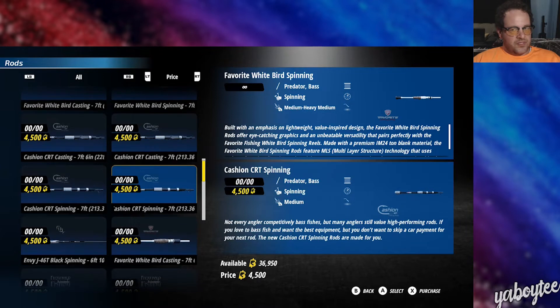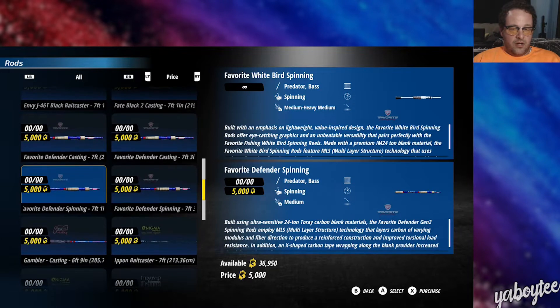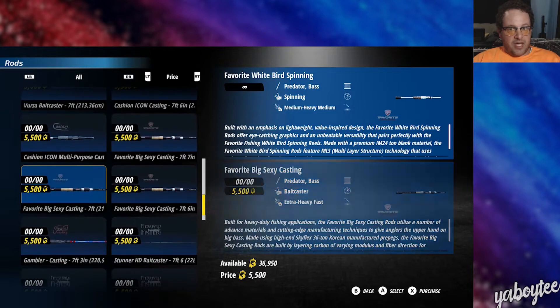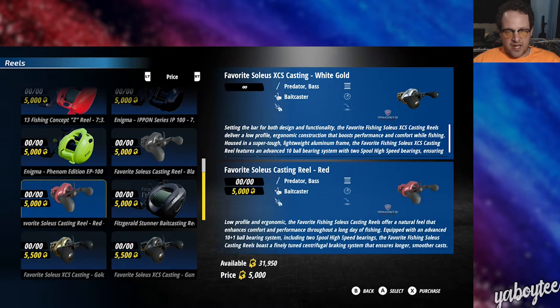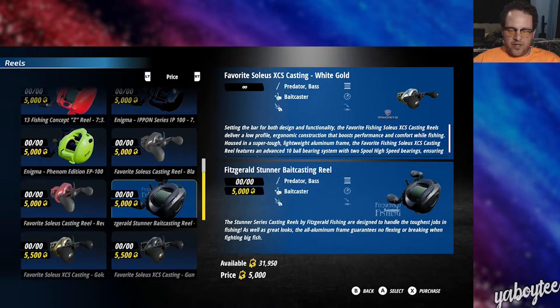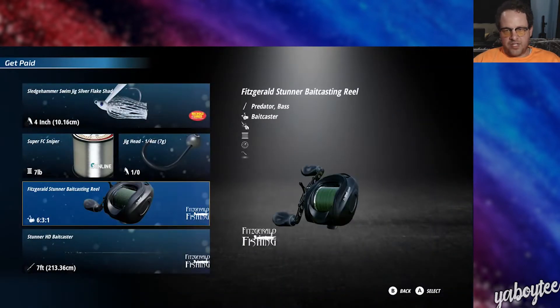The rods and reels are all based off actual rods and reels — real manufacturers and real models that you could technically buy in person. In the game, you have to buy them using credits that you get by completing challenges and events. Everything's got its cost, as you'd imagine. All the reels are left-handed, which is kind of weird, but you set all that stuff up and get your line.